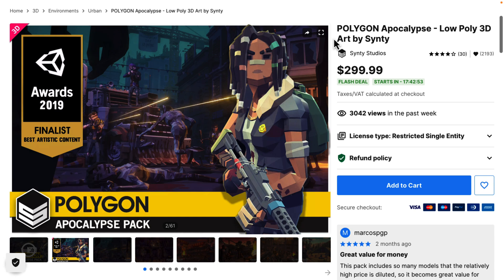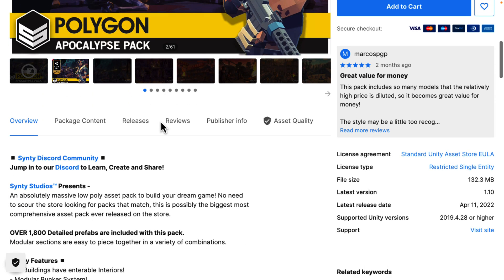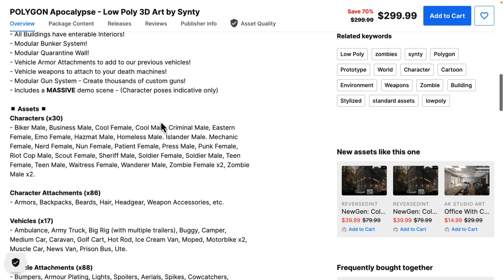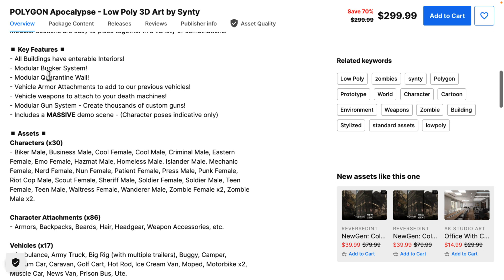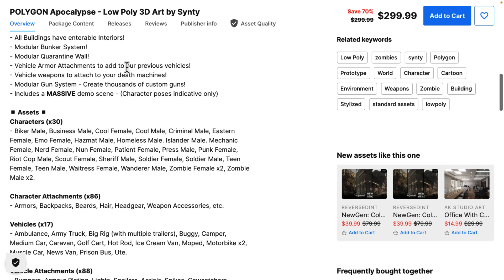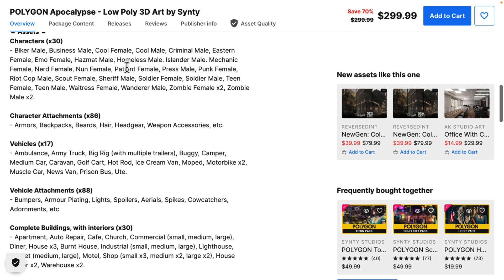Our final day one flash deal is the Polygon Apocalypse by Synty. This is a collection of low poly 3D models in Synty style. The nice thing is Synty has so many assets that if you need to fill in the blanks, you can match the art style and they will have a pack for it. This pack is pretty comprehensive for making a post-apocalyptic style game. Everything is modular — you've got a modular bunker system, modular wall system, and attachments. You can create vehicles with armor and weapon attachments, and there are 30 different characters with 86 different attachments.